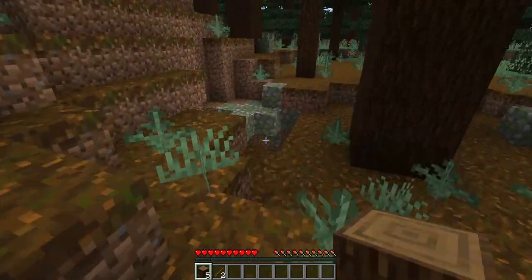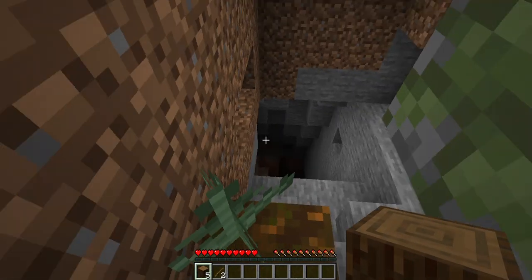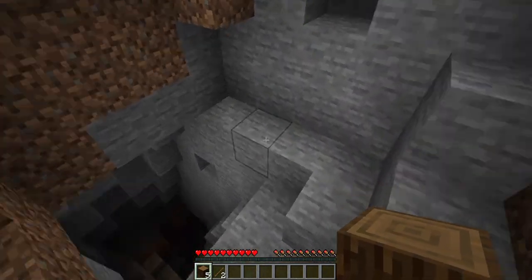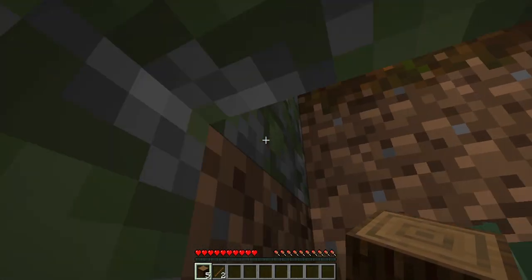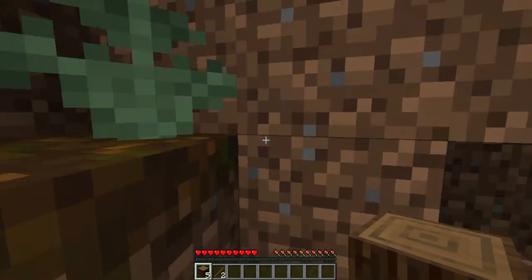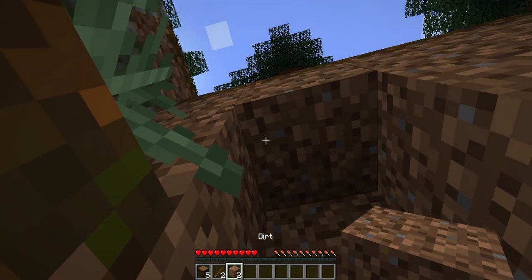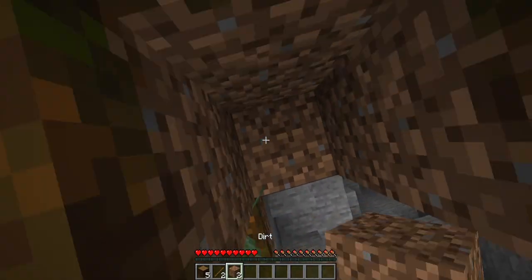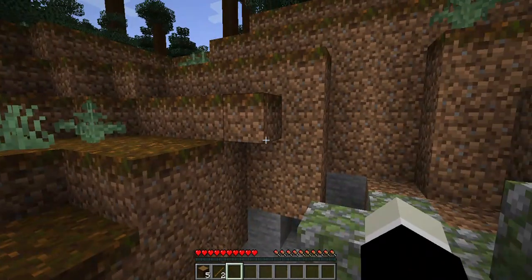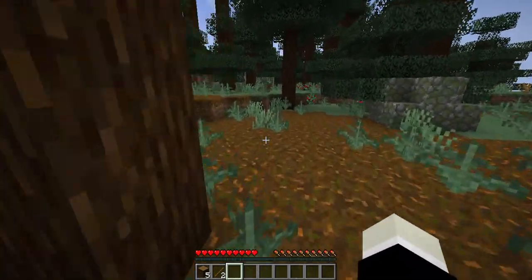Lots of mossy cobblestone if we want it. Okay, that is a cave — let's not go down there. This is the 1.19 update, so there's new swamps and deep darks. But if you remember what I said last time, here is the dealio: we do not go anywhere near a deep dark until we have full netherite.